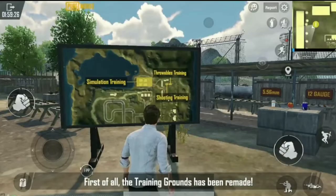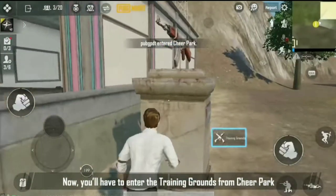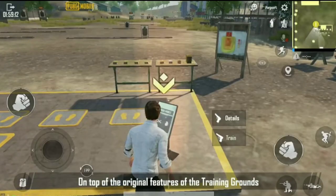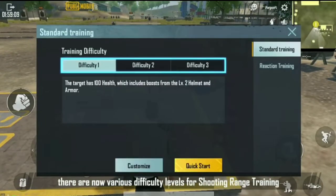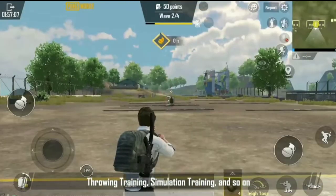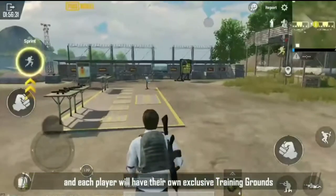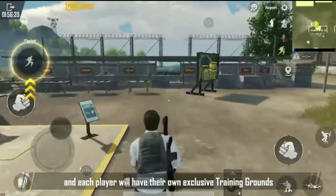First of all, the training grounds have been remade. Now you'll have to enter the training grounds from Cheer Park. On top of the original features, there are now various difficulty levels for shooting range training, throwing training, simulation training, and so on. Each player will have their own exclusive training grounds.